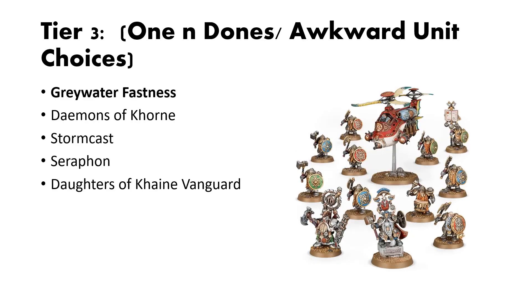First up in Tier 3, which I've titled the Awkward Unit Choice or the One and Done boxes, we have Greywater Fastness. Greywater Fastness is the dwarf aspect of Cities of Sigmar, and their start collecting box is fine but just a little bit odd. The heroes might be a little bit difficult to double up on. Getting the solid core of foot soldiers is good, but I haven't seen very many gyrocopters or gyrobombers in many Greywater Fastness lists. I think this box is a little bit difficult to pick up multiple of, but it's still an okay box — pretty middle of the road.